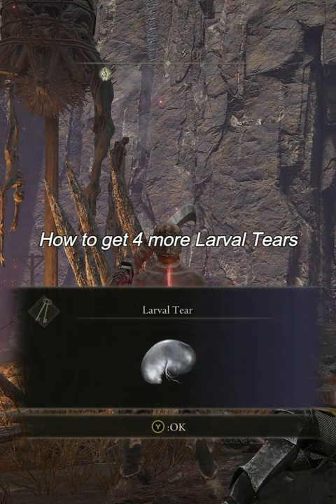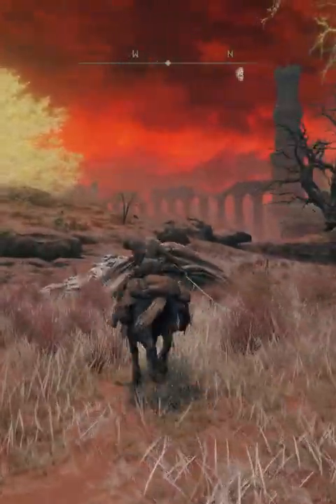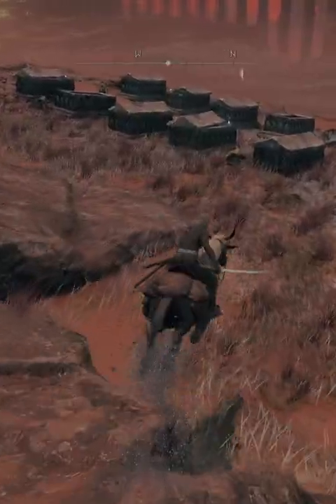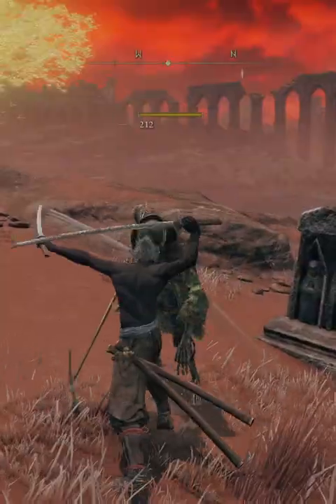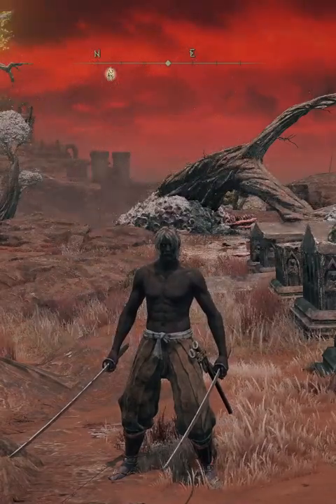Here's how to get four more Larval Tears. From the Cathedral of Dragon Communion, head west to northwest along the cliffside. Keep going until you find this graveyard. Defeat the enemies and you'll find one last one that's disguised as a troll. Defeat the troll and you have your first Larval Tear.